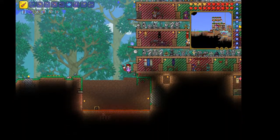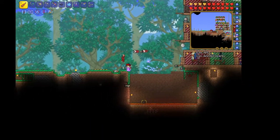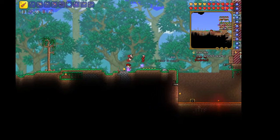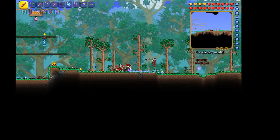Down here on the other side, we have another lava trap with more dark traps and things. These are all traps as well. And then over this way we have it set up.